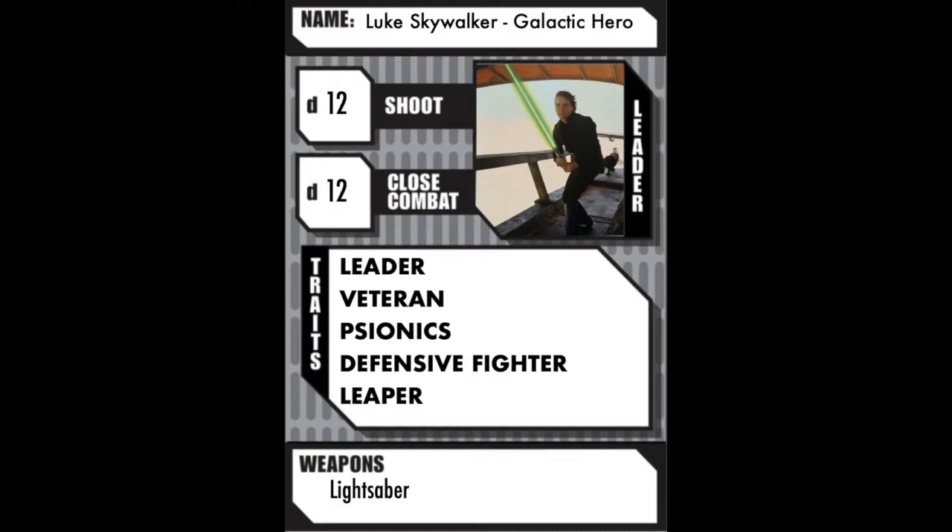Defensive Fighter says if charged and you win initial combat, you make an immediate response attack against the attacker. So if you get charged by a stormtrooper and you win the combat, if he's not dead, you can immediately make another attack against him. It's kind of like a two-for-one thing and it doesn't cost you your activation. And then Leaper gives him a plus two to any jump. So that on top of Leap can give him up to 14 inches of additional movement by jumping.